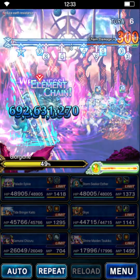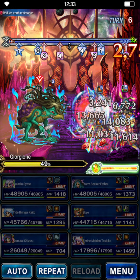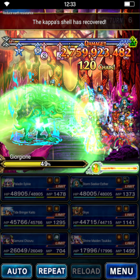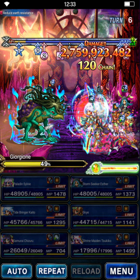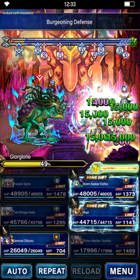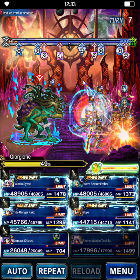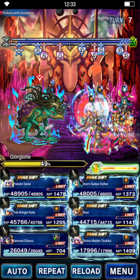That should be a very comfortable cap. We land 1.6 and... 2.7 billion — that's a really low variance roll on Tsukiko. On my live stream yesterday we did 3.1 billion, and we had 2.7 on our second burst. Kind of disappointing, honestly.